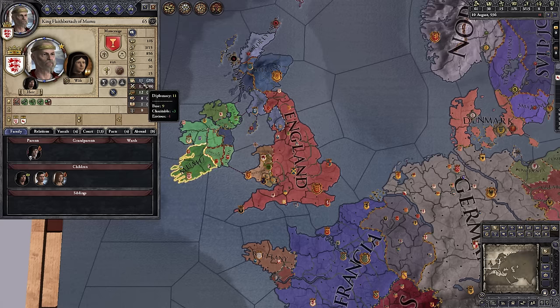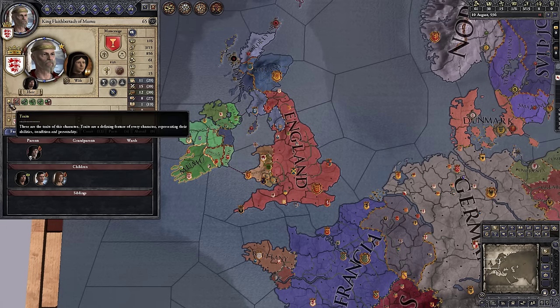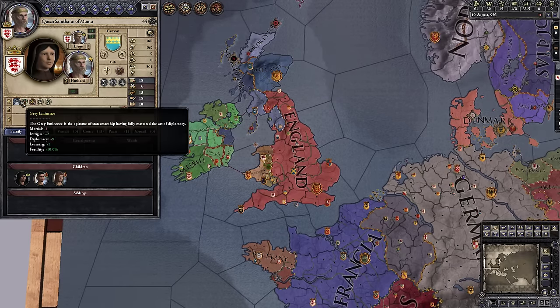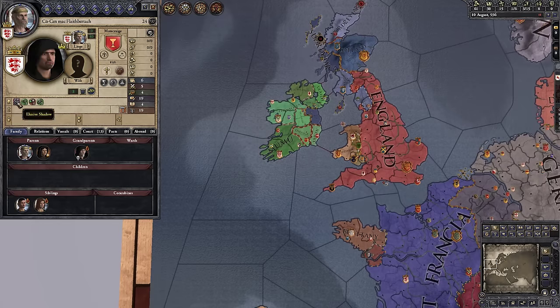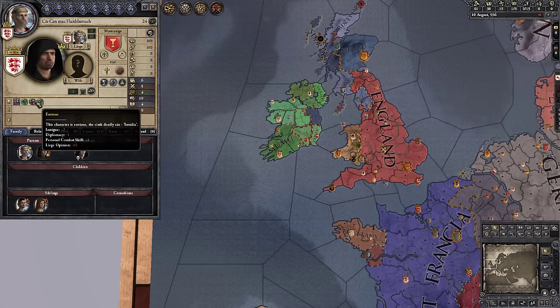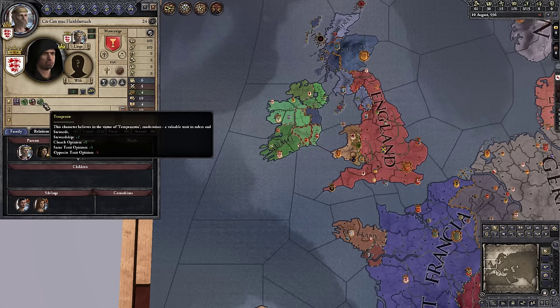These numbers are modified by traits. I have a base diplomacy of 9, plus 3 because I'm Charitable and minus 1 because I'm Envious. These are character traits — each character has a huge pool they could have. Each character will have an education trait: I'm a Skilled Tactician, my wife is a Great Eminence, my heir is an Elusive Shadow. My heir is also Chaste (more piety and learning, lower fertility), Envious (good for intrigue, hurts diplomacy), and Temperate (boost to stewardship, the church approves). People with the same trait like you; people with the opposite trait do not.